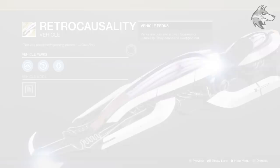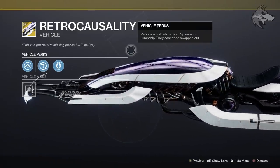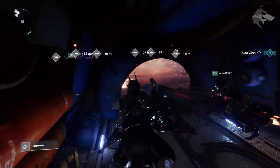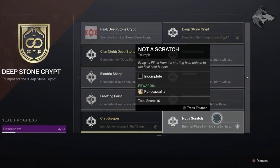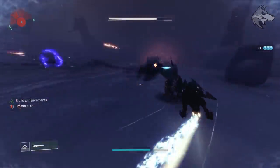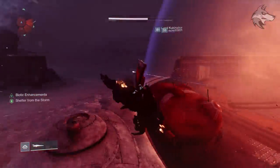If you're looking to acquire the exotic sparrow from the raid, it does require the completion of the Not-a-Scratch triumph. For this one, you need to bring all pikes from the starting heat bubble to the final heat bubble in the opening encounter for the raid. The easy strategy is to have a couple of players clear all of the heat bubble zones, and as long as you don't de-spawn the pikes at the start, you can head back through and safely take the pikes through to the final heat bubble.